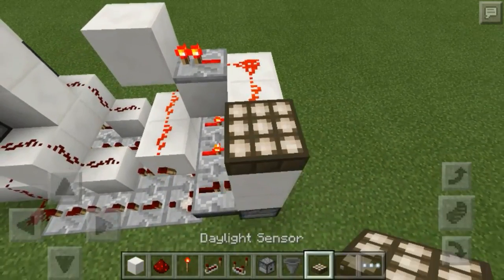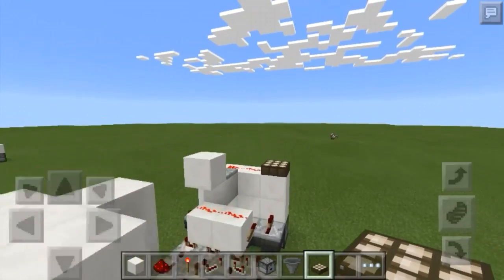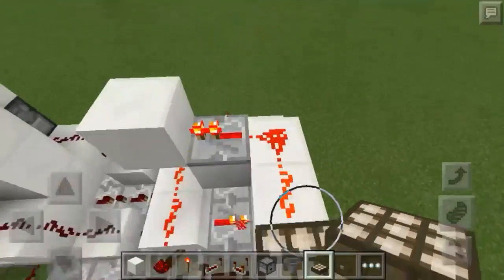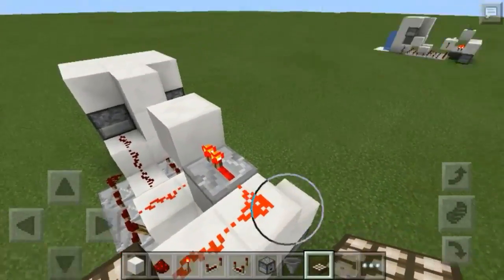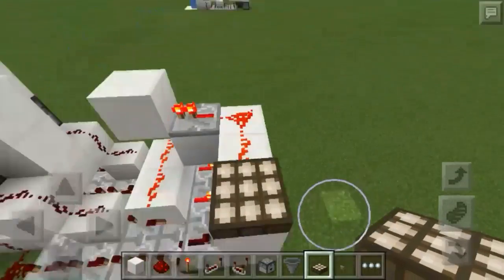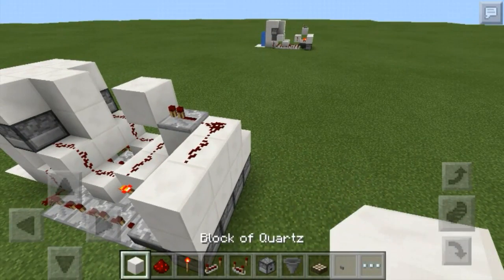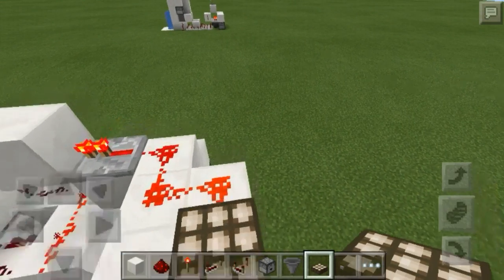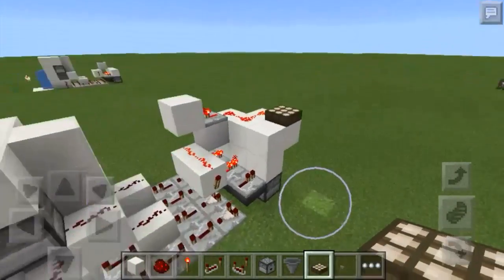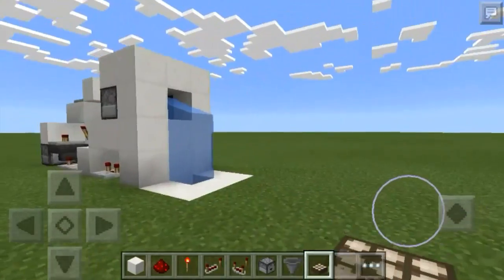If you want to put a daylight sensor on it, put a block above your redstone, a repeater, two redstone dust, and your daylight sensor. Since it's day out it dispensed the water. With two dust it will turn on when the sun completely goes down, but mobs will spawn before the sun goes completely down, so I recommend going out another block and using three dust — that means it will turn on just before mobs start spawning, and then the light can prevent further mobs from spawning.